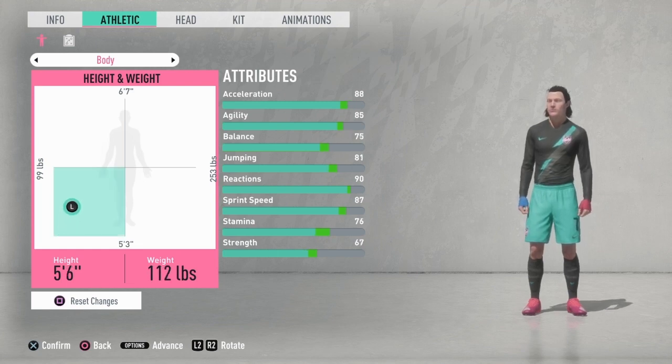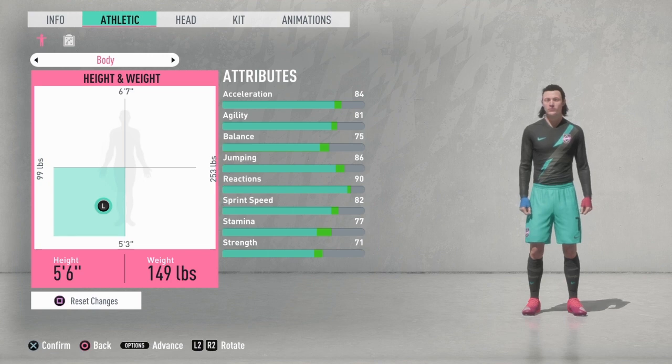We go to 5'6" right here, and we go to 149. Now notice right here — his pace has dropped to 84 acceleration. So you just drop down a little bit until it goes to 87, and he's still 5'6", 149. Once you see this on his attributes, his acceleration is 87, his reaction is 90, sprint speed. Notice how his stamina got up, and his strength and his jumping, and his balance of course. Now his agility dropped, but you don't need that much high agility — what you need as much as agility is balance.